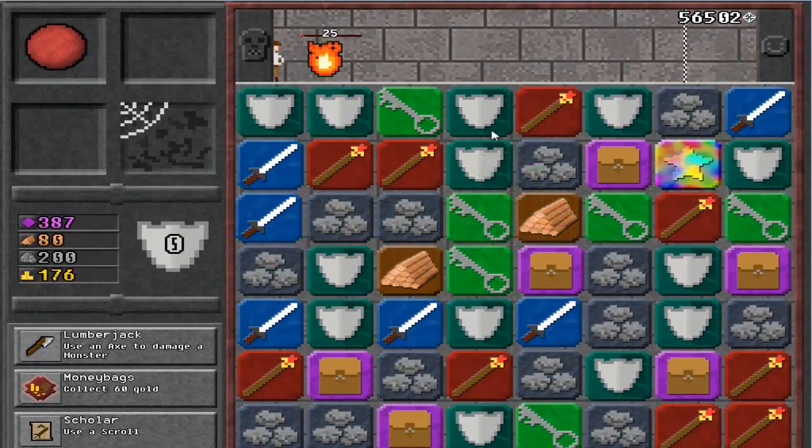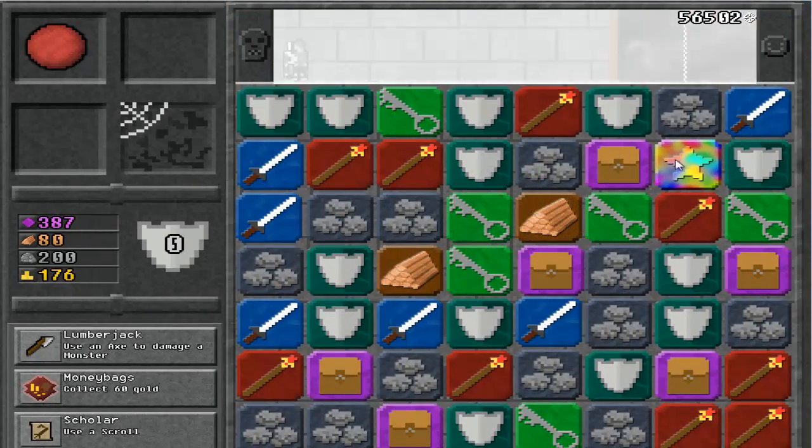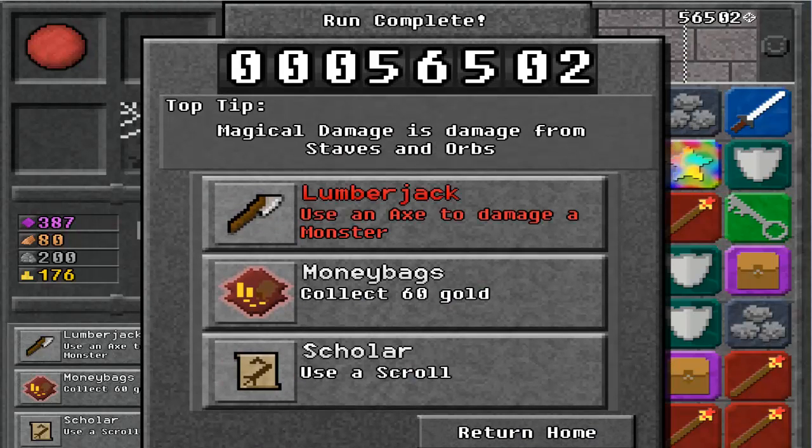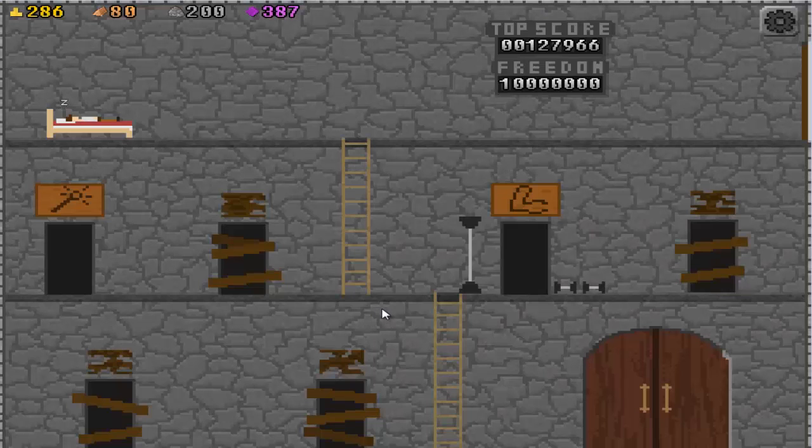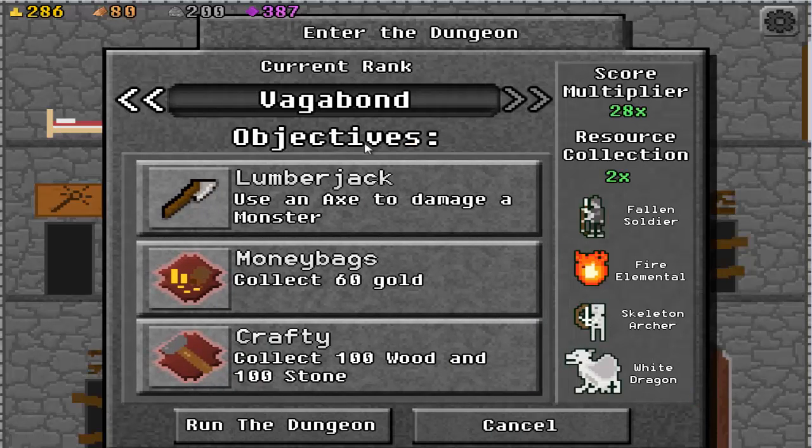Oh no! It was right there! We'll use the scroll though. 110 gold. Alright, we're gonna do this. We're gonna complete Vagabond! I think we're on Vagabond. We never got a lumberjack yet!